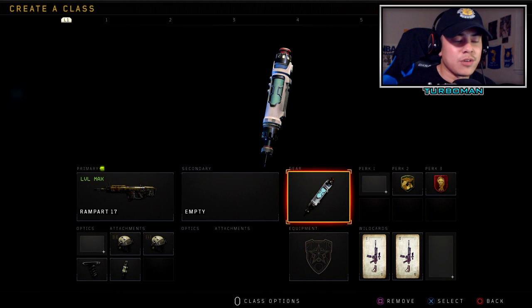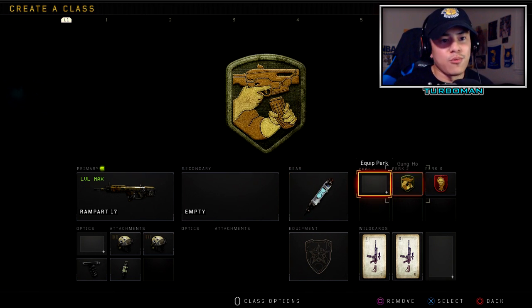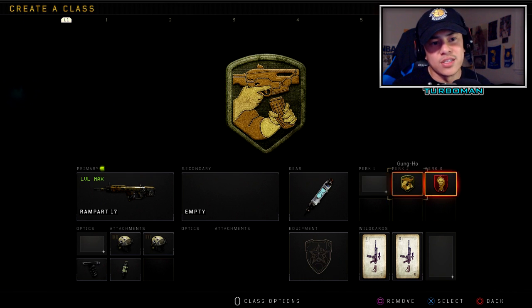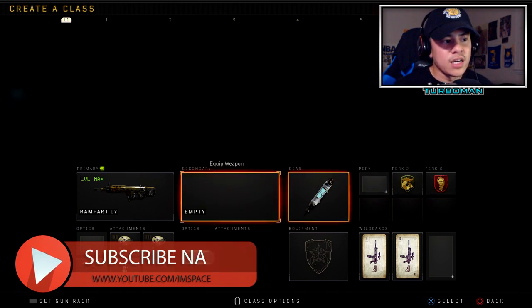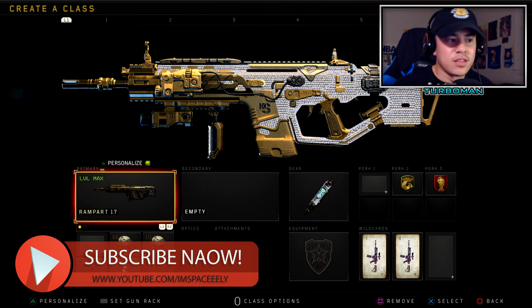Then Stim Shot so we can recover faster. No perk one, Gung-Ho and Dead Silence again. You can switch around the perks and mix and match to whatever you like, but I believe these are the best attachments for the Rampart 17.